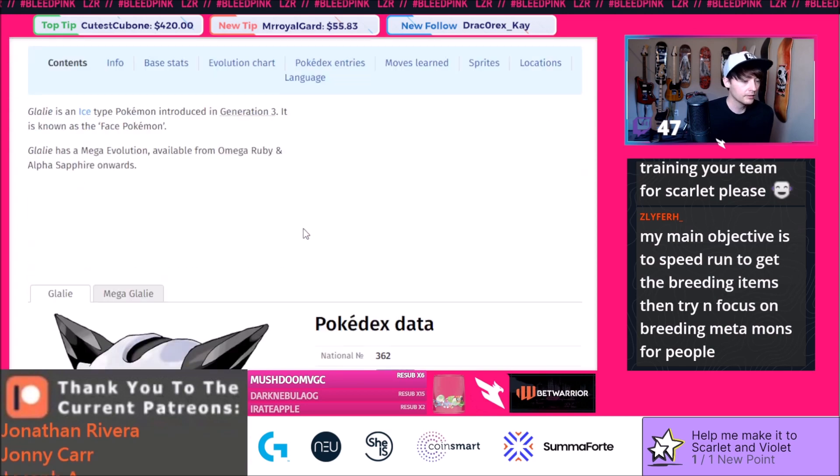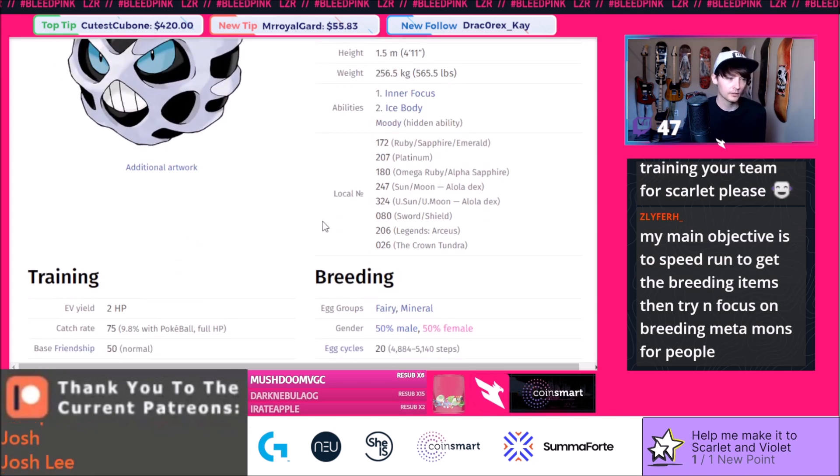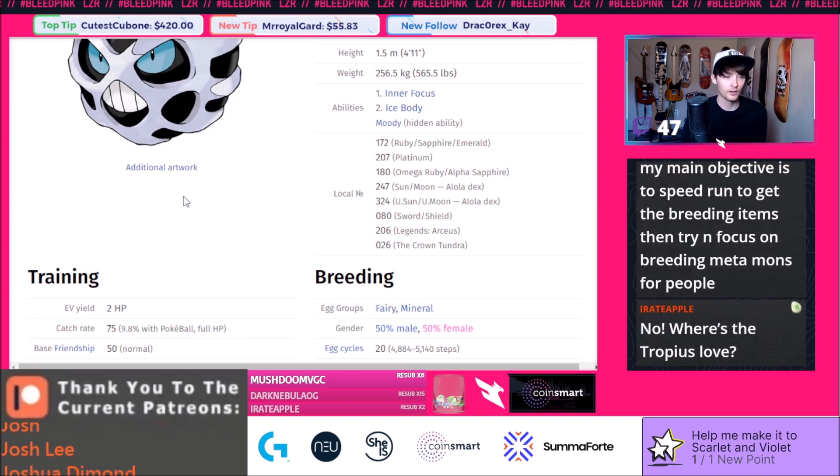Glalie is better in singles than in doubles, but it does see play in both formats thanks to Moody being able to randomly boost its stats. People like to use it with Sub and other defensive options like Protect to fish for Moody procs, and then go for Sheer Cold.